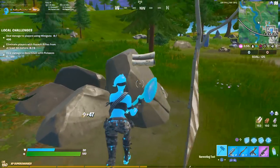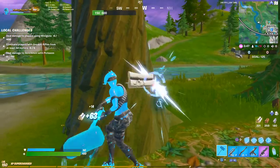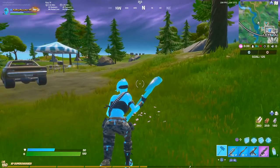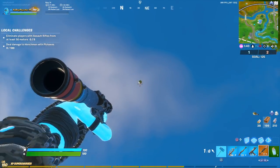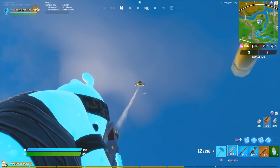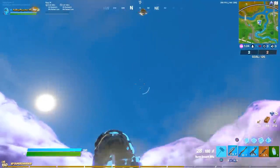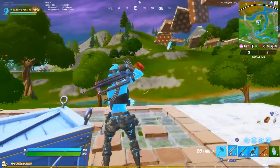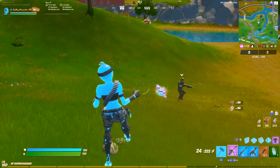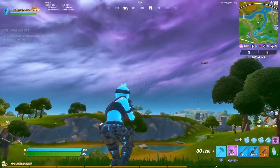Let's see, we gotta get some scar. This skin looks super clean with the pickaxe from the recent battle pass — I don't think I've ever seen a better pickaxe and skin combo, except maybe the dog bone and Gold Midas. My teammate's already got a purple pump, so he's gonna go crazy with that thing.